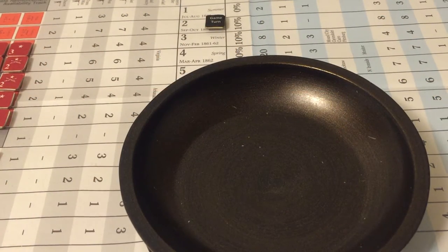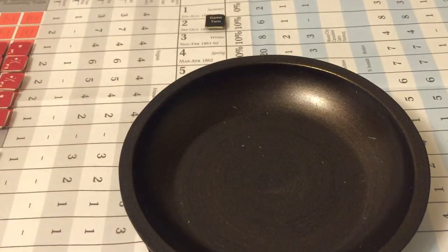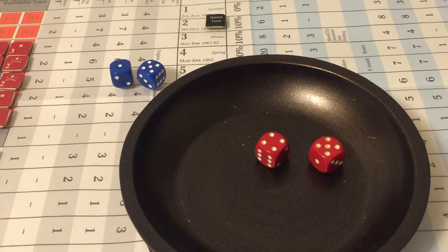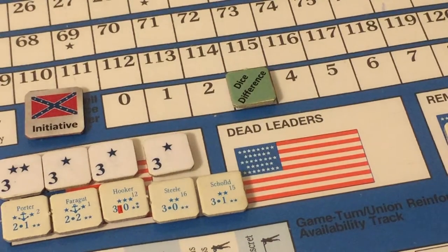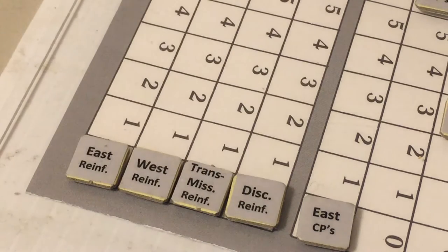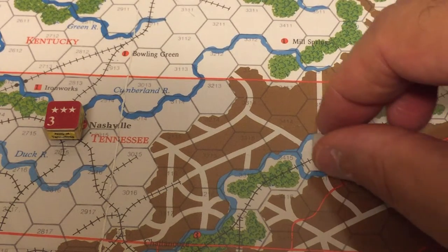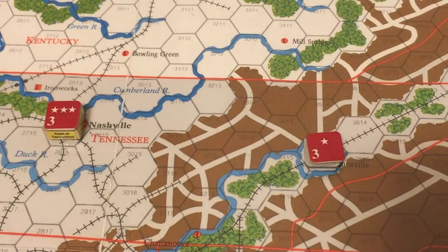Rolling for the next impulse: the Union rolls six, Confederates roll nine — Confederates win with three dice difference. They enter a free reinforcement, using their last West reinforcement point on the rebel force in Knoxville, Tennessee, now giving them two strength points under an unnamed one-star general.